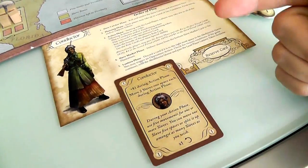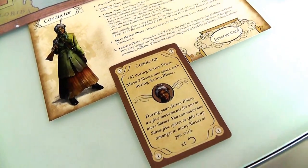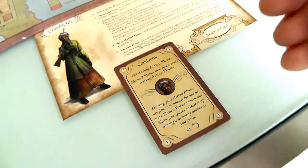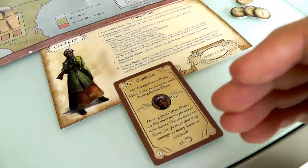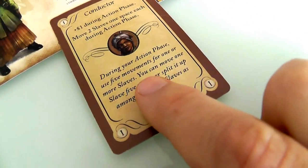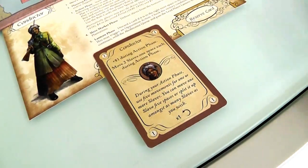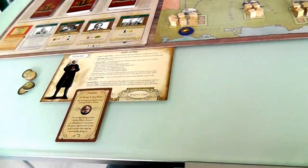Jen is the conductor character, very much inspired by a Harriet Tubman type. Jen's special power is she can move two slaves one space each during the action phase, above and beyond what you can normally do. So Jen can really help push the slaves to freedom much quicker as a conductor. Her special one-time ability lets her flip her card to have five movement points to move one slave five spaces, or five slaves one space each - however she wants. That is hugely powerful.